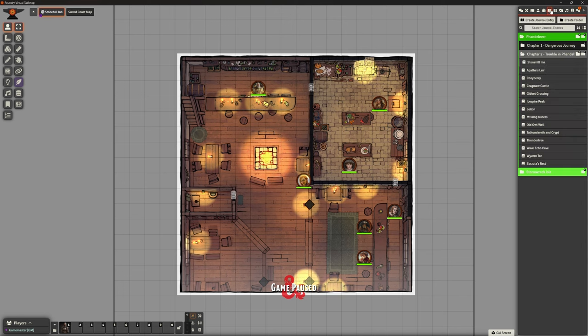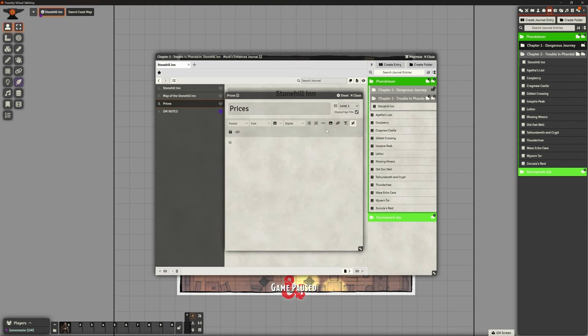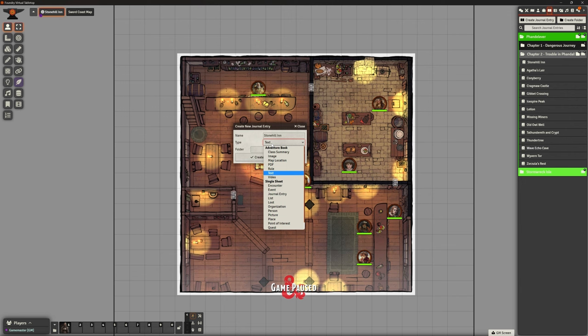Going to our journal entries built previously, the layout is slightly different now that we've got Monk's Enhanced Journal active. We had this 'prices' journal entry created before, but that's not actually what we want, so I'm going to close that and create a new journal entry. I'll drag it to the middle so it's easy to see - this is going to be the Stone Hill Inn, and we want to create it as a shop.